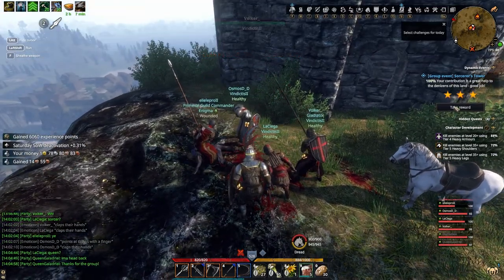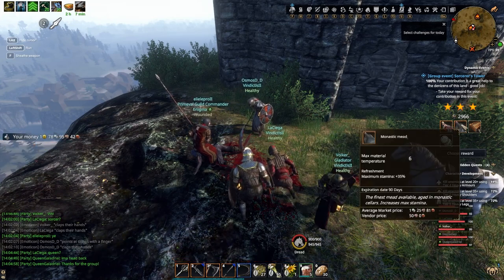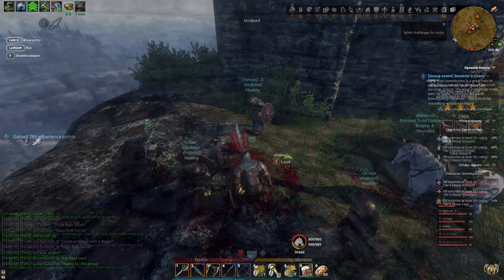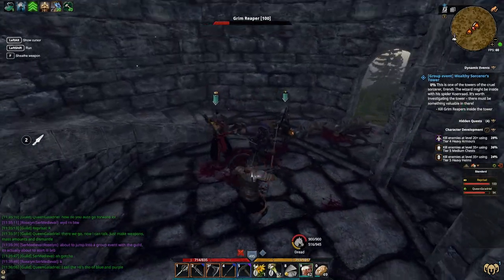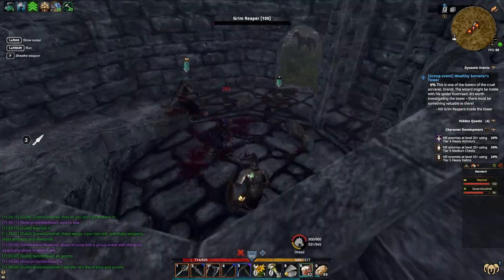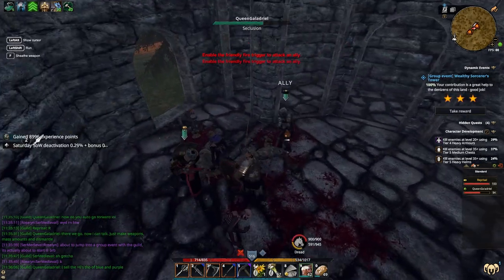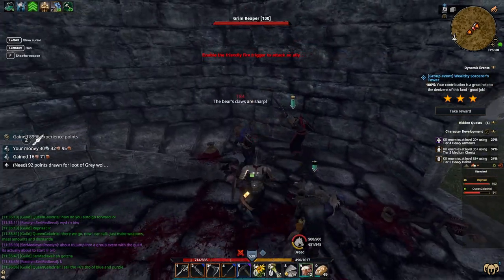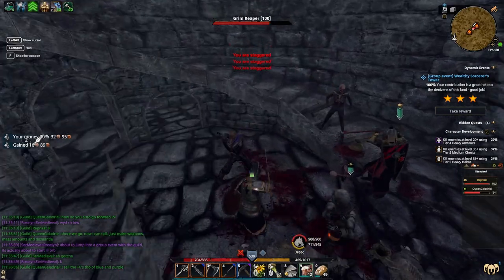Everyone in your party needs to make sure they're within range before the Grim Reaper goes down to get the reward, but even if you have 10 or 15 people with you, everyone should be able to get the completion at the end. The main reason you'll need to be in a party is because, like I mentioned in the last video, not only will enemies become stronger as they get higher in level, but their AI will start to improve greatly on top of that. Because these Grim Reapers are level 100, you need to have at least one other person with you or be incredibly efficient at the game.